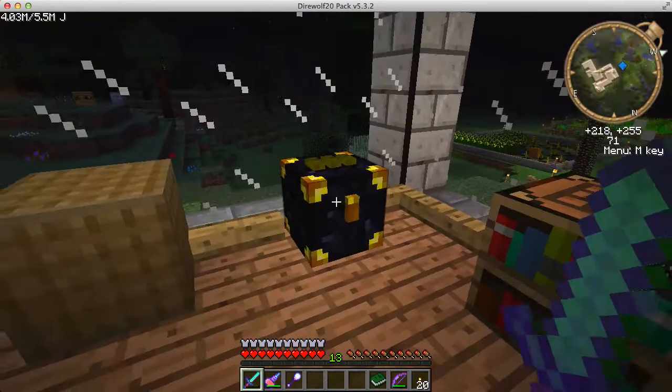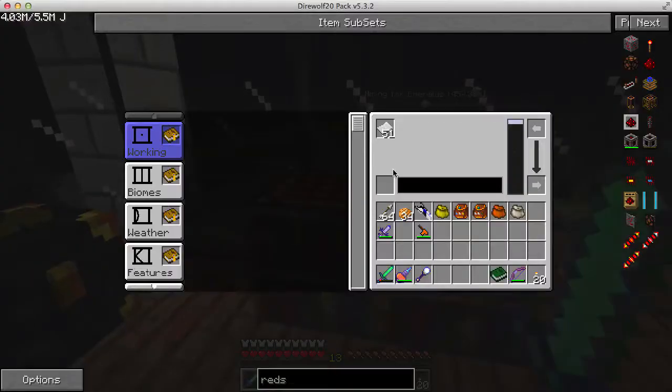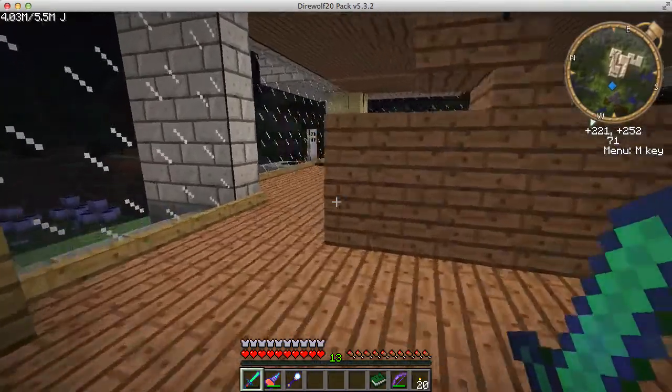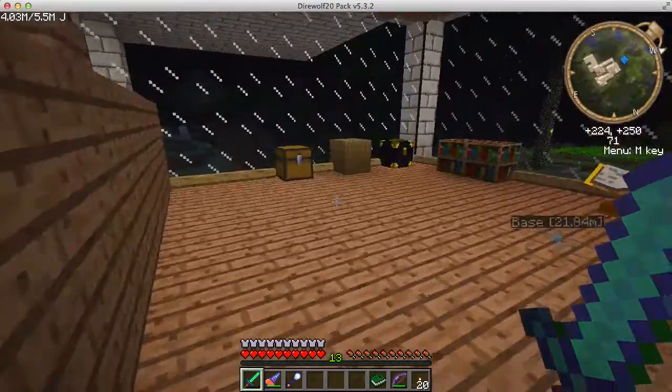I just want to make a copy of this extreme hills biome because I don't want to use it up. How do you do that? There's ink there — yeah, there's ink. Let me go grab a bottle of ink just in case that's the problem. I don't think so, but there probably are bottles of ink over here.